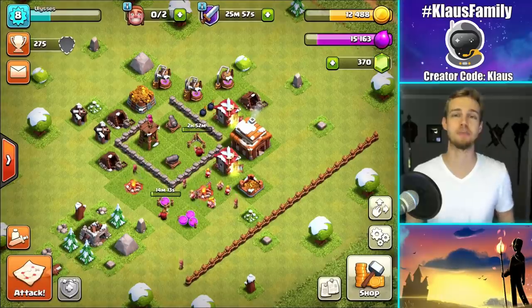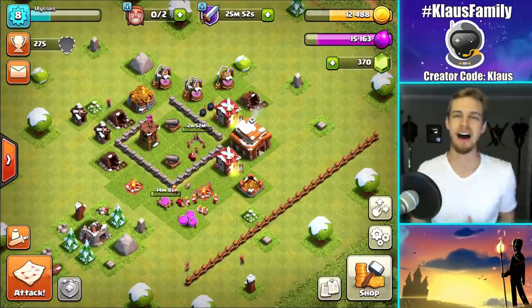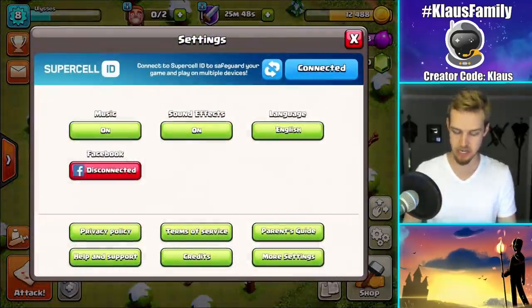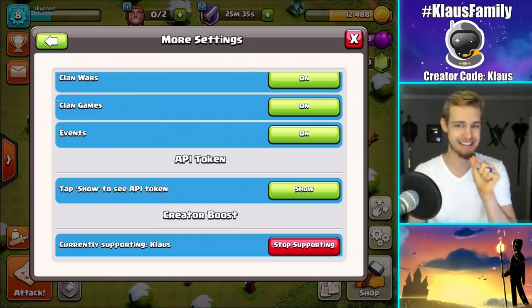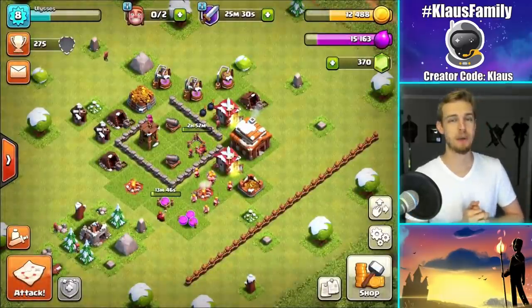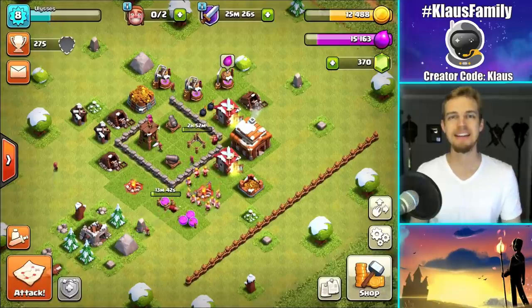Also do not forget to support your favorite content creator using the creator boost. My code is Klaus. If you don't know where to go, hit the gears button at the bottom right-hand side of your screen, go to more settings and scroll to the very bottom. Under creator boost, input the code — mine is Klaus. And also do not forget that it will disappear every seven days, so you always need to double-check that before you make any in-game purchases. That's all for me guys. Remember that I love each and every one of you, and I will see you all again next time.